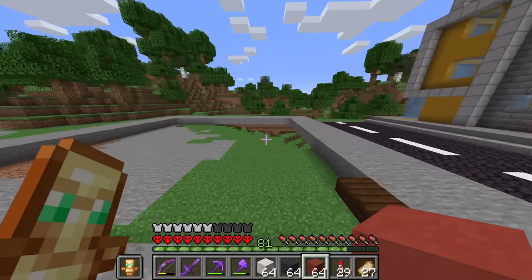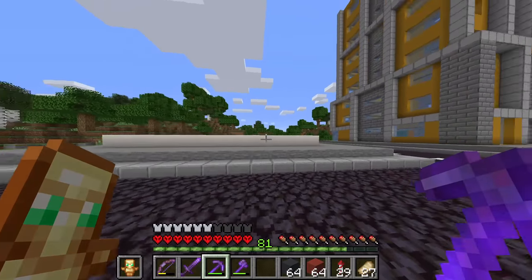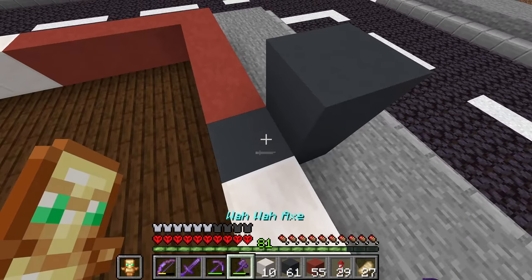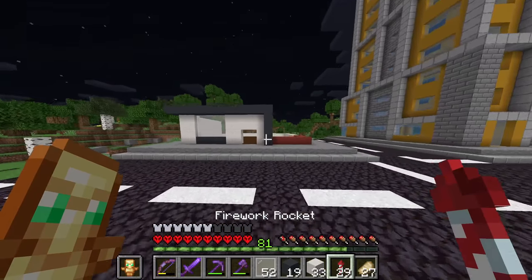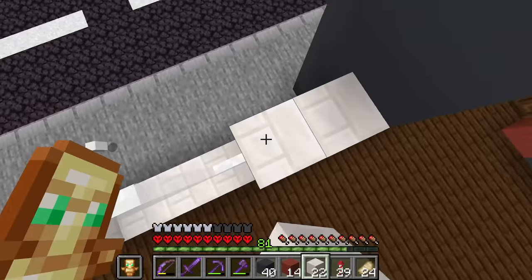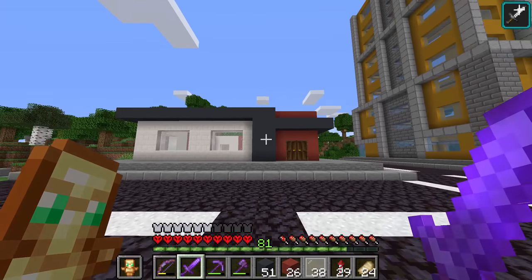On to building number three, and this one is going to be interesting. We've got a combo of some quartz, some grey concrete, and even some red terracotta. I'm not entirely sure how this is going to go — I have a rough idea but I'm really just winging it. Building number three was by far the hardest of them all. Before I started I had one concept in mind but it didn't look great, so I had to improvise. I'm starting to ask myself whether I should change all the quartz blocks to bricks — I think it looks a lot better.